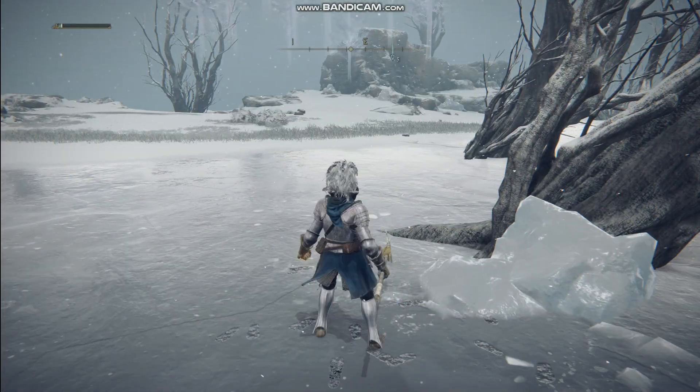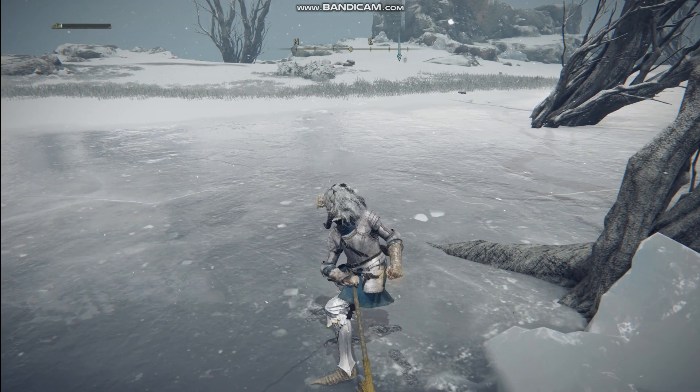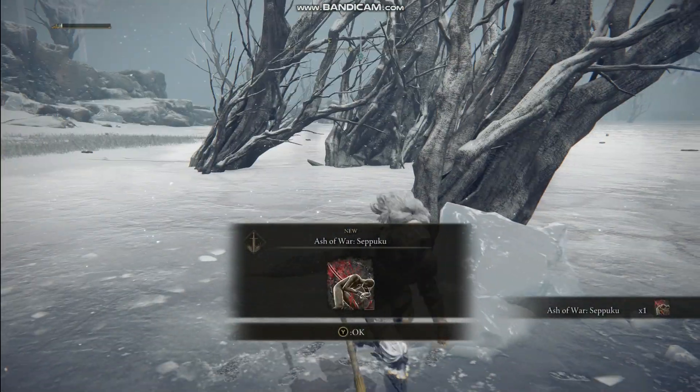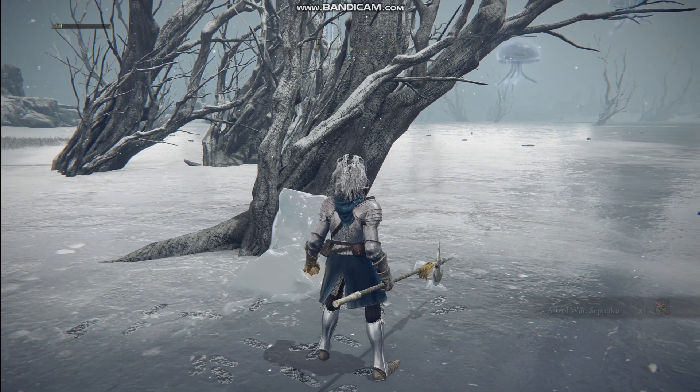You'll be able to see these little footprints going round and round. Just stand by the tree, wait for it to come round, and charge up some kind of heavy attack with a polearm or do some kind of AOE attack and you'll eventually get it — that's how you get the Ash of War. It's in the very top parts of the map, the snowy bit.